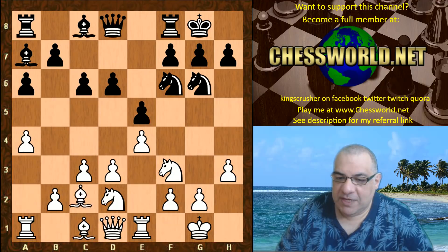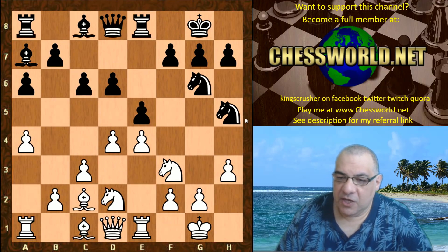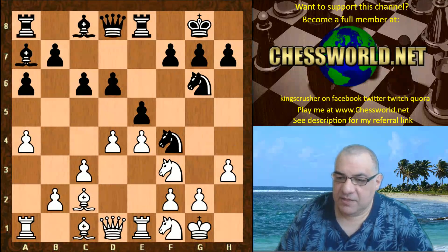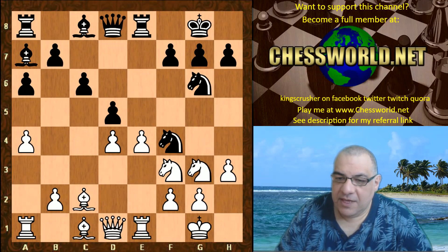Bishop drops back to c2. Rook e8. d4, Nh5 — a common plan to go into that f4 square. Nf1, a knight goes into f4, knight g3. Exchanges: exd, cxd, d5, e5 — a nice central pawn wedge.